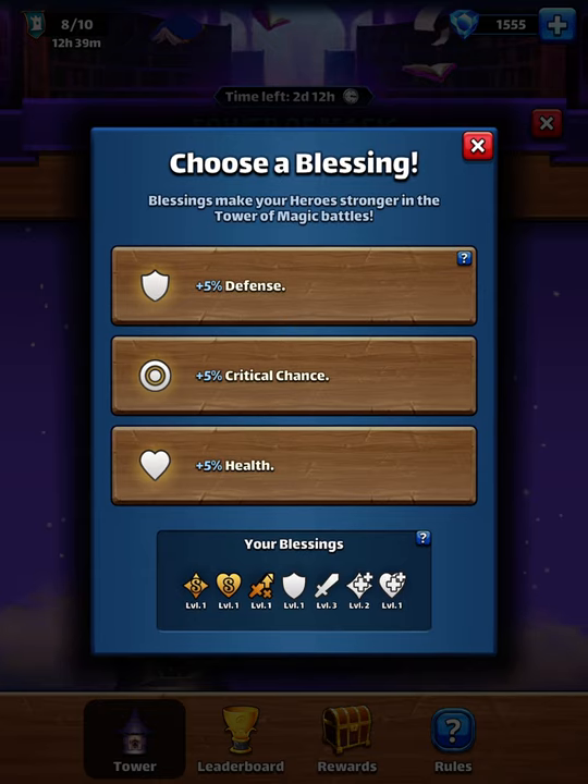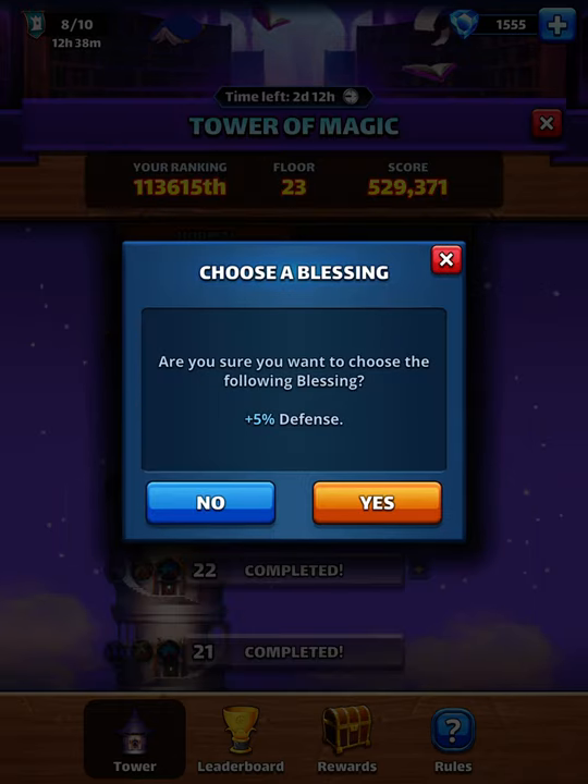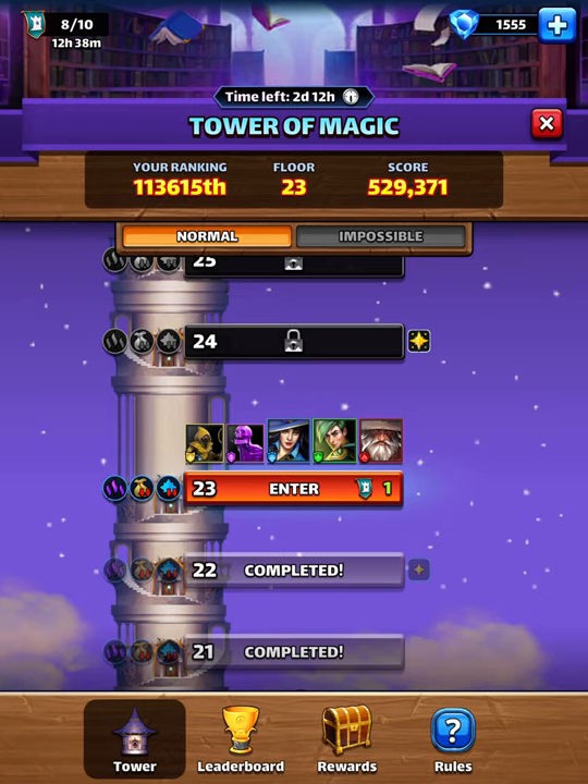All right, so defense or critical chance — I will go defense. I usually go defense, attack, mana, and healing every time that a special is being used.